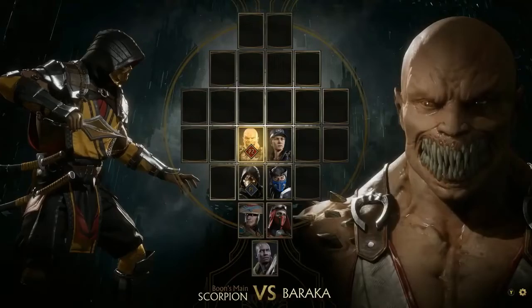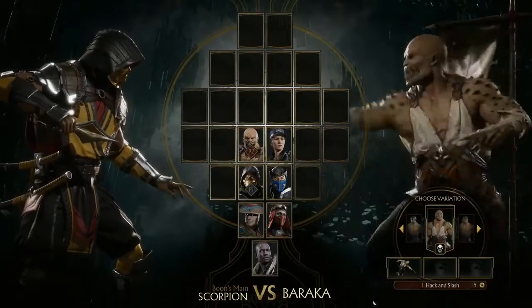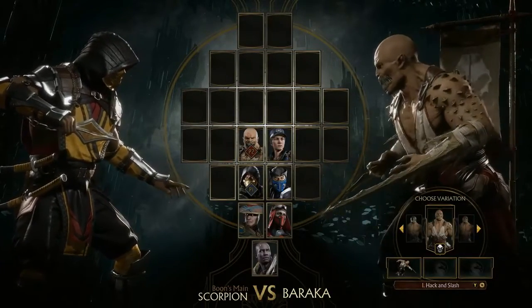You'll notice they're selecting different versions of Scorpion — some were created by the player, some were created already in the game. Same thing with Baraka.